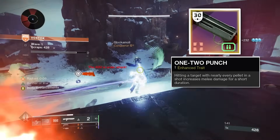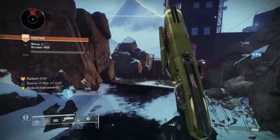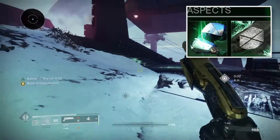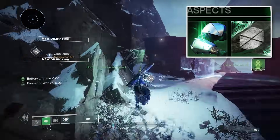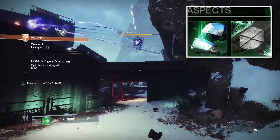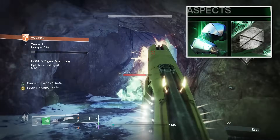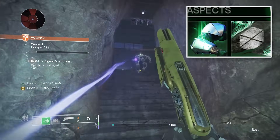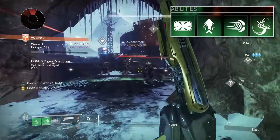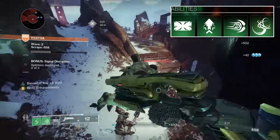I prefer the Wastelander M5 because I can pair that with Sunshot and Apex Predator, rather than using something like Without Remorse where I can't use Sunshot. For aspects: Into the Fray — destroying a Tangle grants Woven Mail for nearby allies, and while you have Woven Mail your melee regeneration rate is increased. Paired with Banner of War, where any finisher, sword, or melee attack gives a banner that provides periodic healing and increased melee damage. Using Grapple to get around and pair with melees, since Grapple Melee deals a ton of damage as well. Frenzied Blade is our only melee choice.